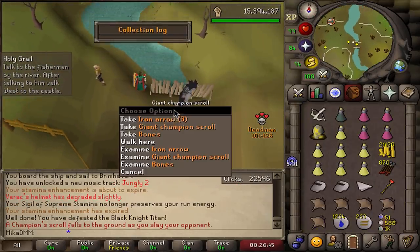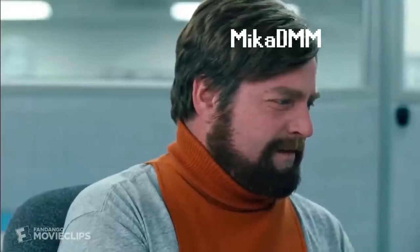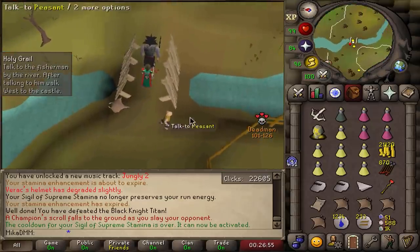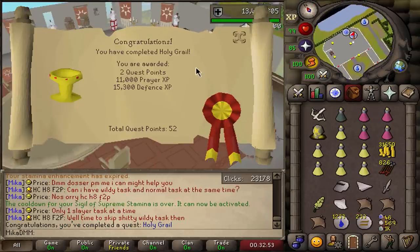I killed this for the quest and I got a Giant Champion Scroll — that's like 1 in 5000, I swear. Holy Grail completed. We are now going to quest both Desert Treasure and the Piety quests just so I have them out of the way, and then we'll continue on with PvMing.